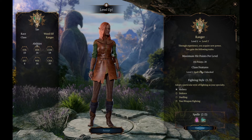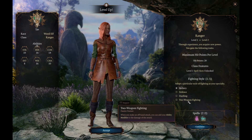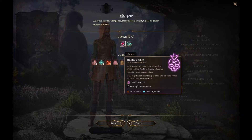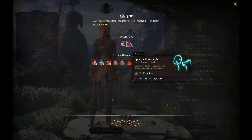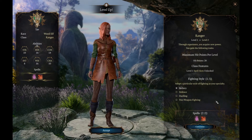At level 2 you choose your fighting style — we're going down the archery route for this build; the next video will cover two-weapon fighting. For spells, we're keeping Hunter's Mark — a bonus action spell that costs a spell slot but adds an extra d6 of damage to every weapon attack you land on the marked creature, which is great against strong or boss enemies. I'm deselecting Speak with Animals and taking Ensnaring Strike instead.